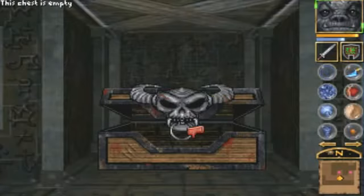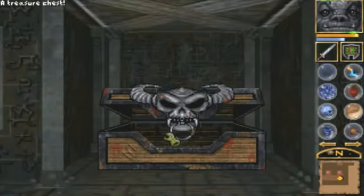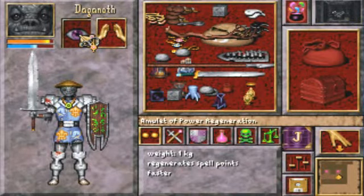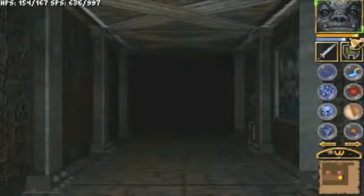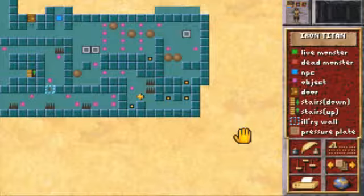Speaking of gold... Ivory? Ivory void have suck. What's this? Regenerate spell points faster. Yes. Yes, I will. I'm going to have to organize this stuff off screen. I wonder how fast it regenerates my spell points. I'll keep it on for a while and see how it does. That's an excellent find.